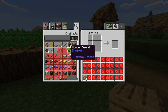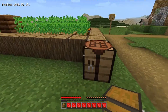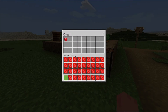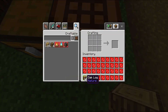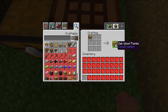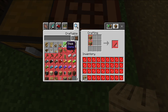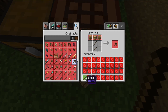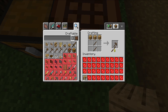Now we can go ahead and make ourselves a crafting table and place it down just like so. Then let's go ahead and pick up our planks and make a chest. This chest is going to be useful for us. We'll put our items in here and craft some planks and sticks so that we can get ourselves a pickaxe.